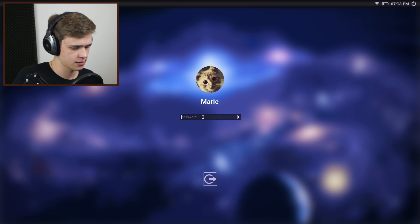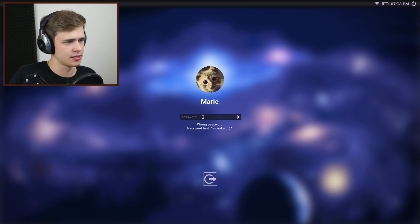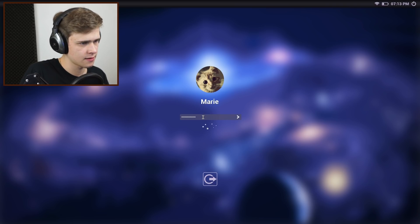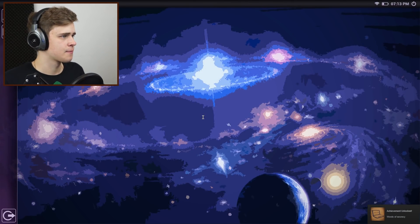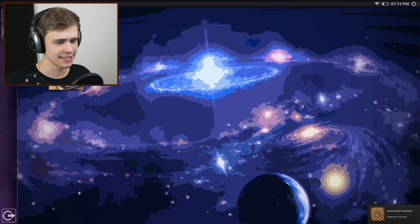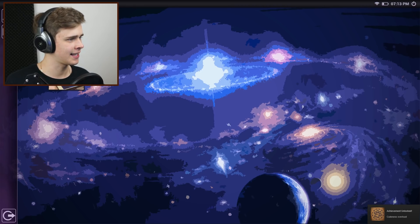I can actually put in the password — let's try 'shadow person.' Hey, there we go! A GIF — let's open that. Oh look, it's a kitty, a little kitty interacting with fishes. Let's check her emails.